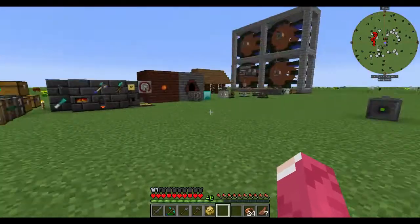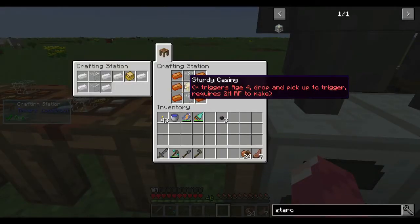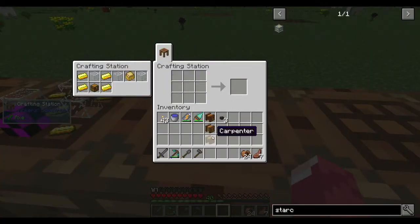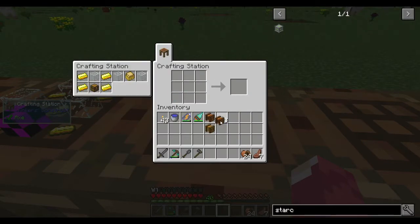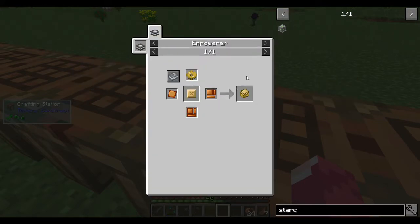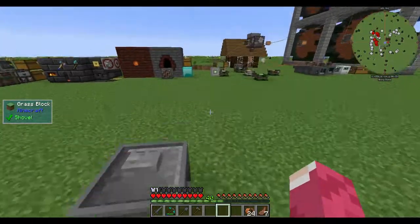Let me show you - I need to put the machines in. We will make a commander, we will make a squeezer. I accidentally made two commanders - I wanted to make a centrifuge and messed it up. It needed copper, but it's okay, it will still be useful.